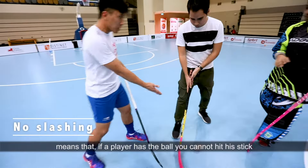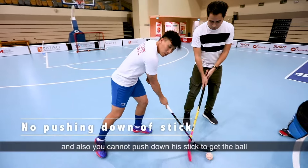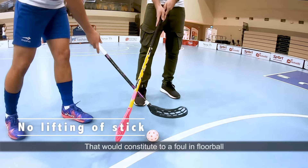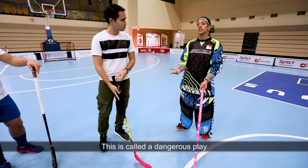In floorball, you cannot do a slash. If the player has the ball, you can hit the stick and then get the ball — that's not allowed. And also you cannot push down his stick to get the ball or lift his stick. That will constitute a foul in floorball. We are not allowed to swing the stick anywhere above our knee level to go for a shot — this is called a dangerous play.